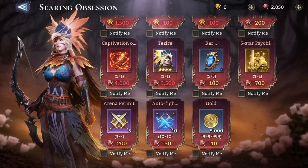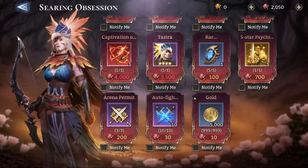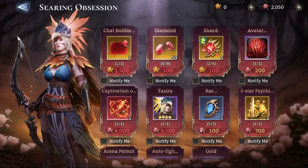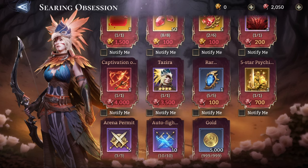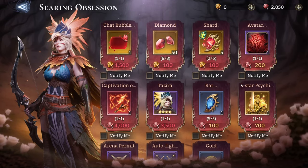So our priority order is: Last exclusive artifact first, rare summoning crystals second, five-star psychic powers third, then either the avatar if you prioritize aesthetics, followed by auto fights and arena permits. After you've bought everything, buy gold — it's the least valuable resource in this shop. Gold is very good and you'll need a lot of it for upgrading items, but buy everything else first, then buy the gold.